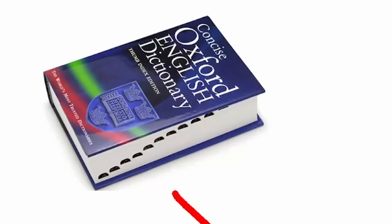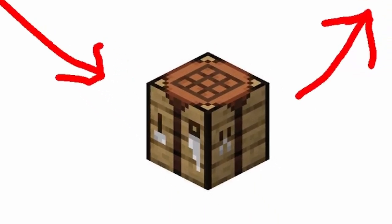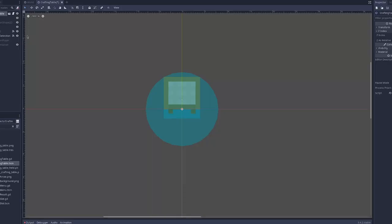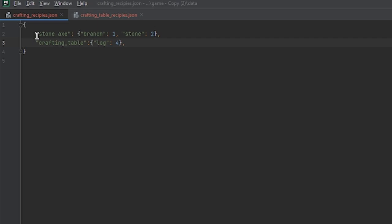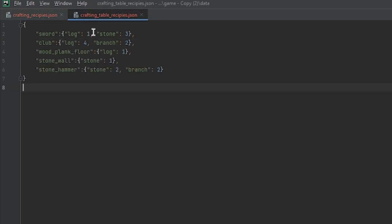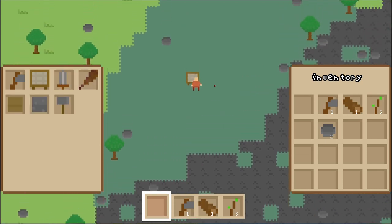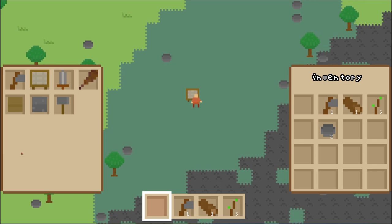Currently, the crafting system works by the recipes being read from a JSON and then being added to our crafting system. To add these new crafting recipes, the first thing I did was create a new placeable object, the crafting table. This crafting table has a dictionary attached to it which holds all of the recipes. When you go near the crafting table, these recipes get added onto your already discovered recipes, letting you create more things.